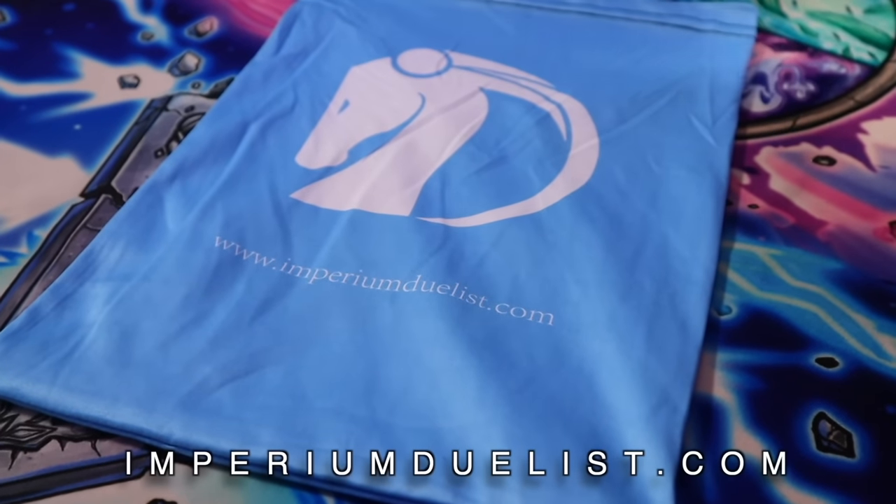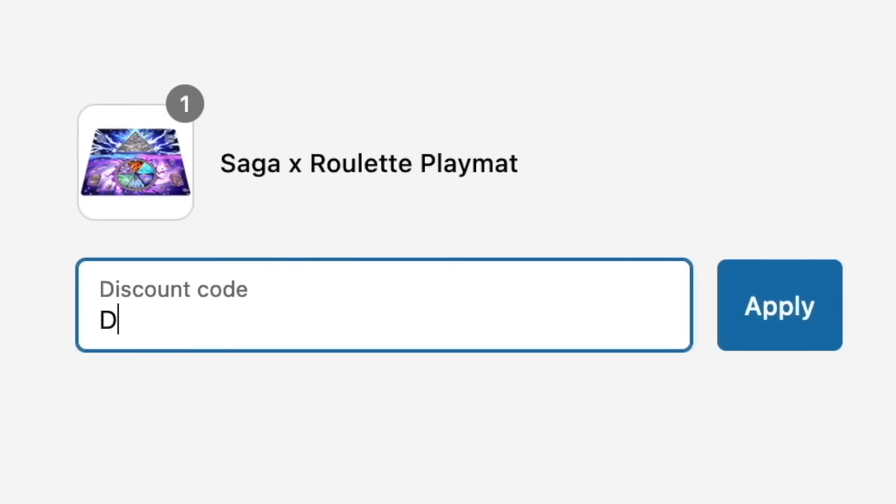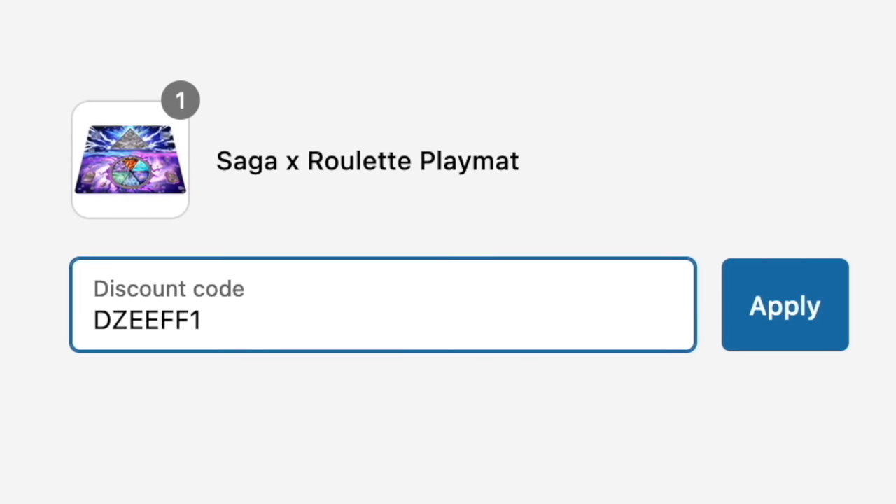Head over to ImperiumDuelist.com to get your Master Saga and Master Roulette mat today, and don't forget to use promo code DZ10 at checkout to get 10% off your entire order.